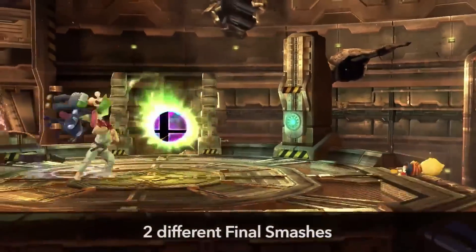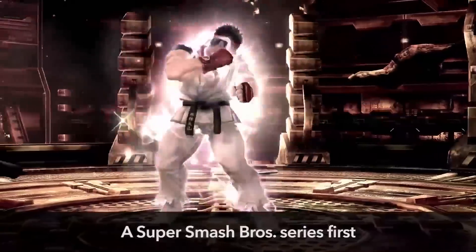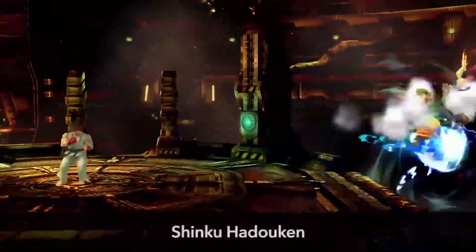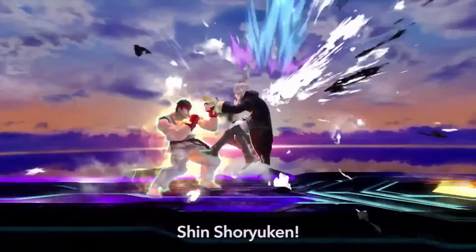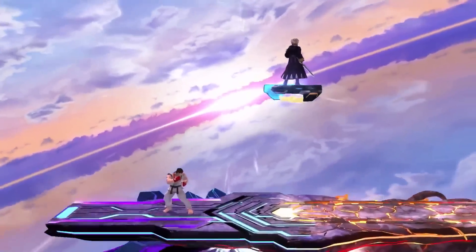Ryu has two final smashes — he's the first fighter in Super Smash Bros. history to have that. If you perform his final smash the normal way, it's a Shinku Hadouken, which will hit surrounding opponents as well. Pull it off next to an opponent and you'll have the chance to seal the deal.